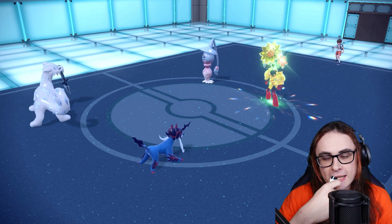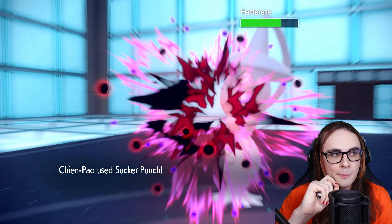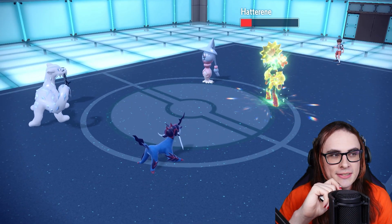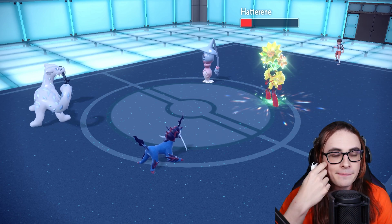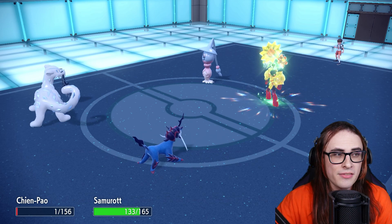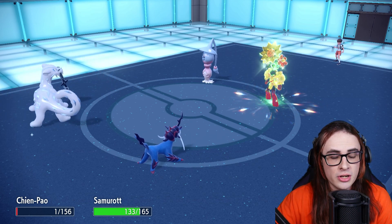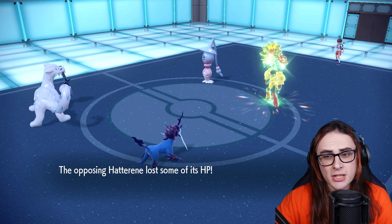Now I might actually not take advantage of that, and instead go for Sucker Punch into Armarouge, anticipating the Hatterene Protect. We can play that by ear in all honesty. Now it's going to go for Glacial Lance here. The million dollar question is whether Hatterene is Life Orb. If it's Life Orb, I'm definitely Sucker Punching the Armarouge. It is Life Orb — okay yeah, I'm Sucker Punching Armarouge, because even if Hat goes for Protect, that should just die.